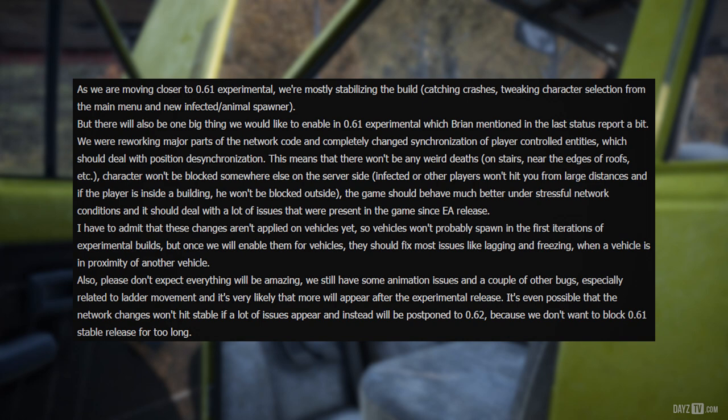Murak has to admit that these changes aren't applied to vehicles yet, so vehicles won't probably spawn in the first iterations of the experimental builds. But once we enable them for vehicles, they should fix most issues like lagging and freezing when a vehicle is in proximity of another vehicle. Please don't expect everything will be amazing — we still have some animation issues and a couple of other bugs, especially related to ladder movement, and it's very likely that more will appear after the experimental release. It's even possible that the network changes won't hit stable if a lot of issues appear, and instead will be postponed to 0.62, because we don't want to block the .61 stable release for too long.